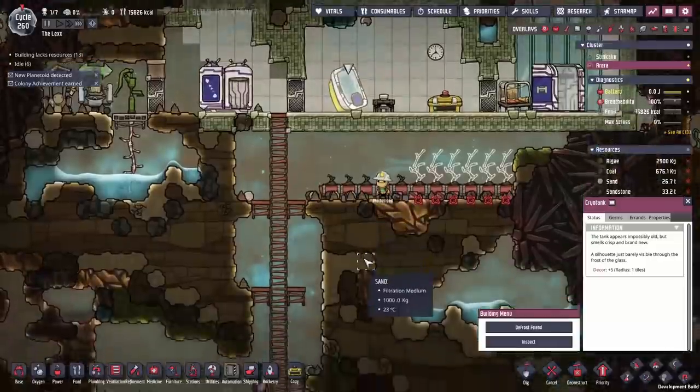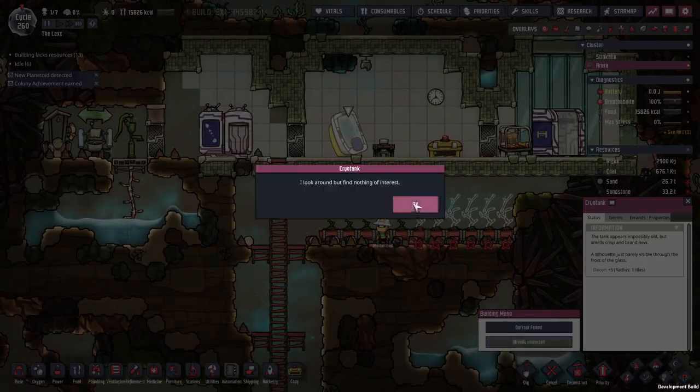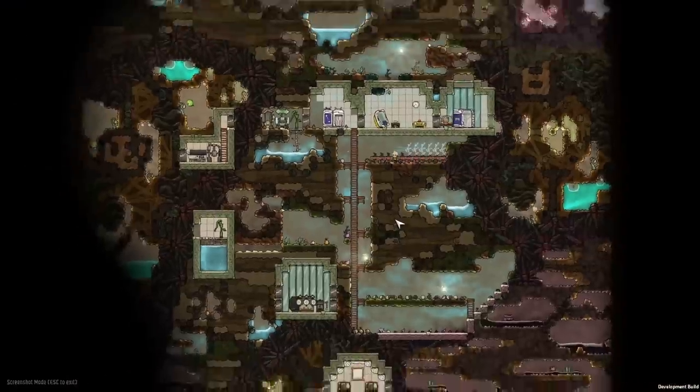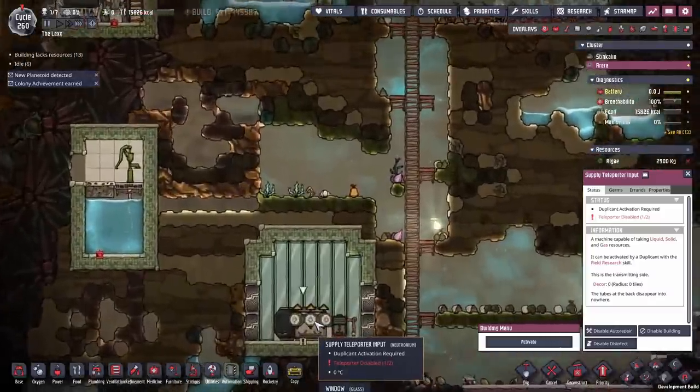I am never opening up that cryo tank ever — god knows what's in there. There might be a good duplicate, there might be a bad one, but we have a bunch of super dupes so we don't need to worry. Next up we need to find the teleporter output — we can see the input but we need to find where the output is.